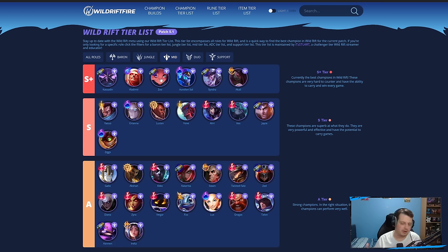Zoe has a lot of poke damage and catch potential — the one-shot Zoe builds going around right now are absolutely disgusting. Aurelion Sol, even after nerfs, is still really powerful. Arcane Comet works really well on him to get stacks during the early game. Syndra scales super well with all her stacks and poke abilities, being able to get catches. And Akali — already mentioned in the Baron lane — one of the best AP assassins, one of the best champions in the game right now, just because of how slippery she is and how much damage she can do.